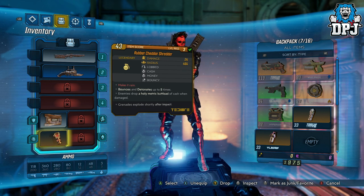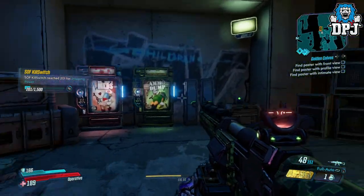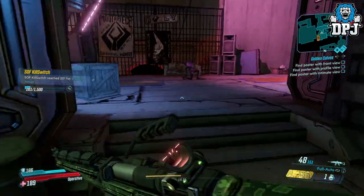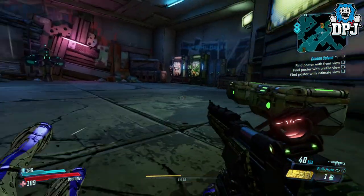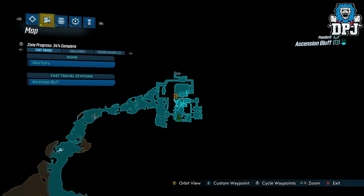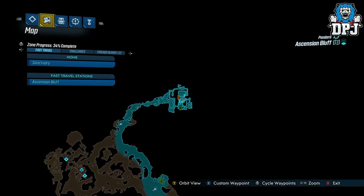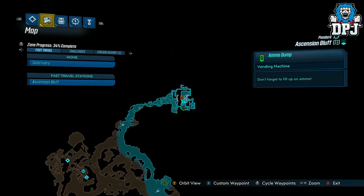With this grenade equipped, all you have to do is land shots on enemies. If you know a place where multiple enemies spawn and gather together, you are good to go and farm that money. A place I've been using which is incredible is Mouthpiece, one of the first bosses you encounter within the Ascension Bluff area. What makes this place great is that there are plenty of loot boxes to get grenades from right before the boss encounter, and even within the boss fight the enemies are endless with loads of loot boxes all over the place — so it's basically a constant flow of grenades and money.